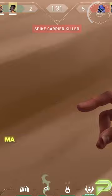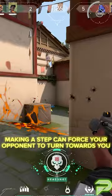If you are in a smoke or about to flash a corner, just making a step where you are otherwise quiet can easily make your opponents turn towards that angle instinctively, putting them in a prime position to get flashed, even if they were playing around it. This is a great way to add a level of consistency to your flash game and can really catch players off guard.